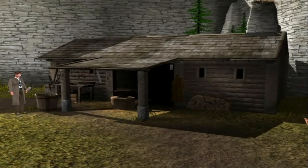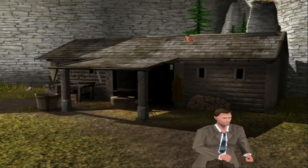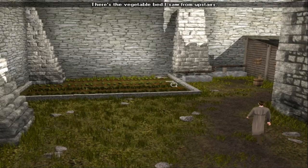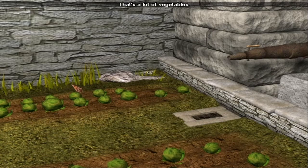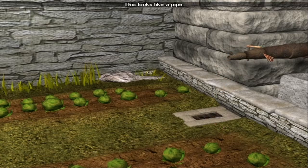What else is there for me to do? I don't think there's anything here. Let's go to the other side. There's the vegetable bed I saw from upstairs. Salad. That's a lot of vegetables. Looks like a drain. This looks like a pipe.